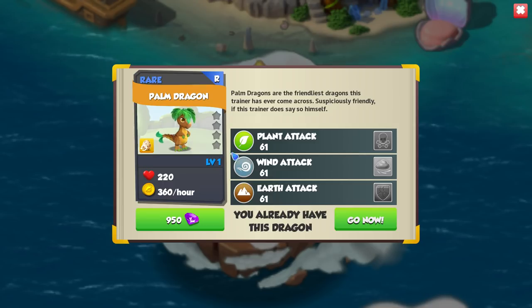By the way, the Palm dragon has a very strange little animation — it literally drops a coconut out of its hair and then kicks it away.